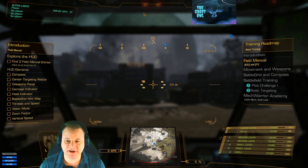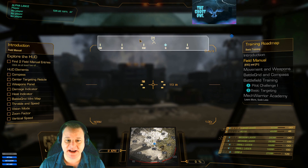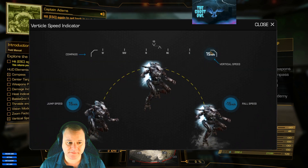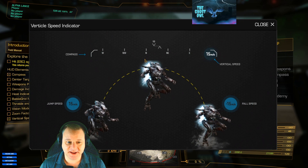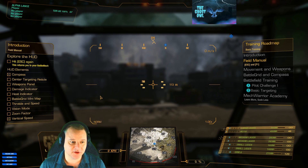You've pressed Escape, which brings up the pause menu. You've got settings and quick academy exit game. You can actually click on elements of the HUD — there you go, you can click on that compass and it tells you all the different symbols: direction of your torso, leg direction, target, compass, west, northwest, and so on. Target icons, ECM — lots of things there. You can also see the vertical speed indicator. You can click on lots of different elements of the HUD.